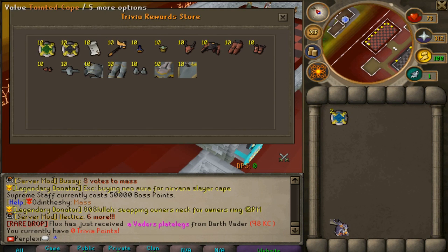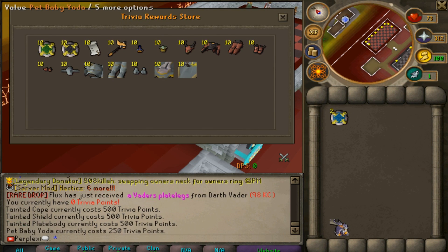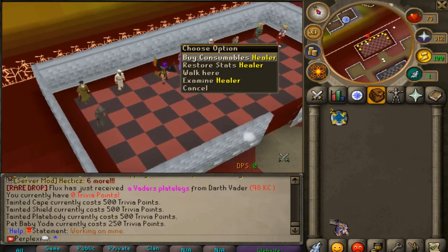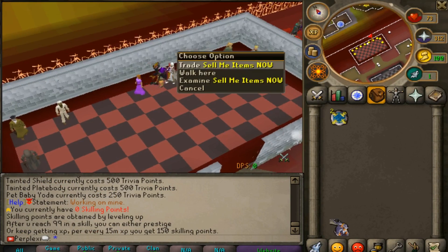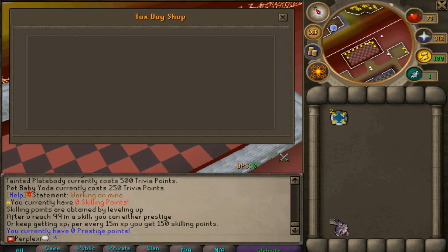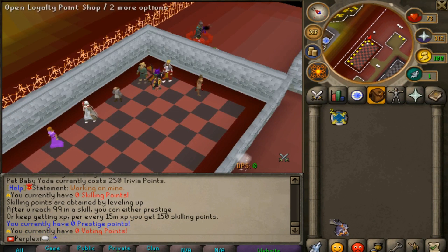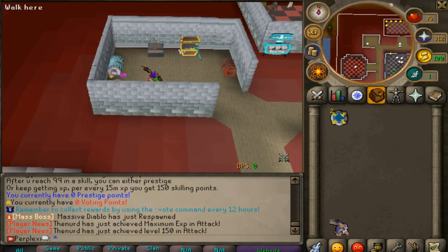They also have a trivia point store with crazy custom items I've never seen — like a pet Baby Yoda just for answering trivia questions. There's a skilling point shop, a consumables shop, a prestige shop, an items shop where you can sell NPC drops for tax bags, a vote rewards shop, and a loyalty point shop.